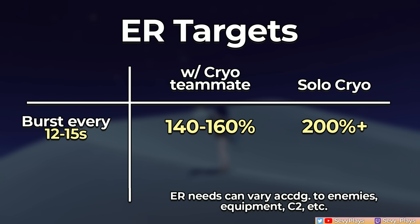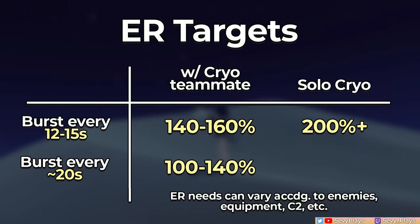But to emphasize, this is if you're aiming to burst right after cooldown. However, if you're only bursting every 20 seconds or so, then her target ER drops further and you also have more time to funnel particles while she's on field. With a cryo teammate, this can range from 100 to 140%. As the solo cryo, it can range from 140 to 180%.